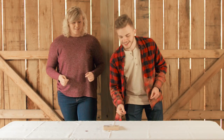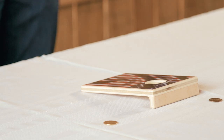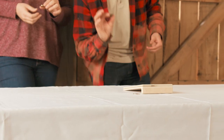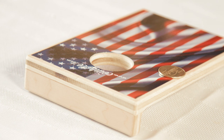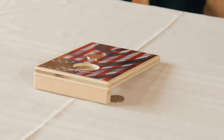Be the first player to score 21 points and win the game. You must bounce your coin off the table and in or on the Coin Hole board. Each player rotates bouncing one of their two coins onto the board each round. A coin landing on the board is worth one point and a coin going into the hole is worth three points.